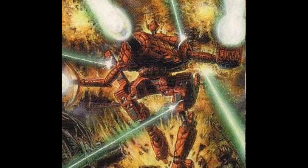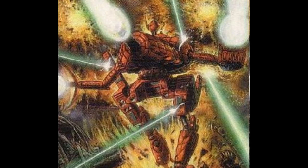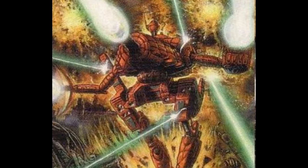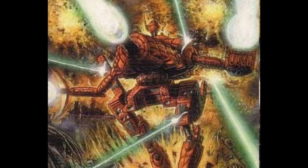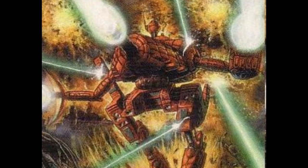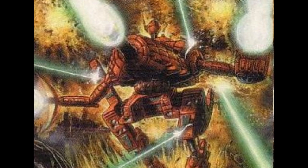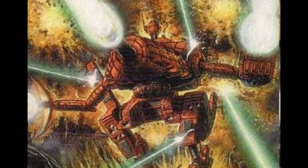The other notable feature of the Crab is its ejection system, which performs in two different modes. When an explosion is imminent, the top hatch is blown off and the seat ejected up through the roof, as commonly seen in other mechs. If more time is allowed, the seat will instead rotate 90 degrees and eject the pilot out the back of the mech — a much briefer and gentler experience for the pilot, with their seat landing some 50 to 90 meters behind the Crab.